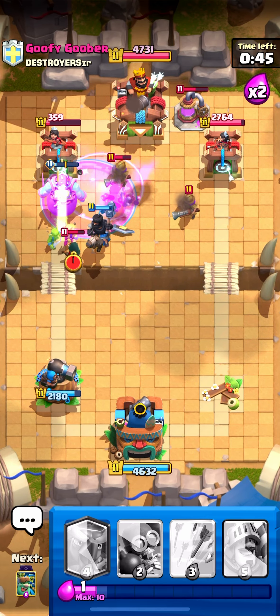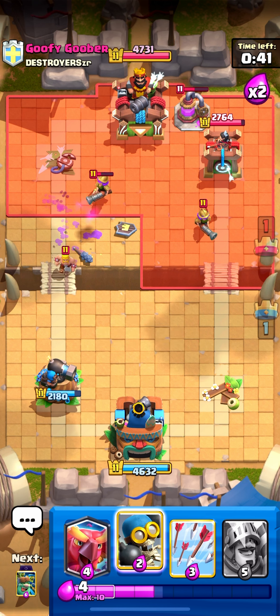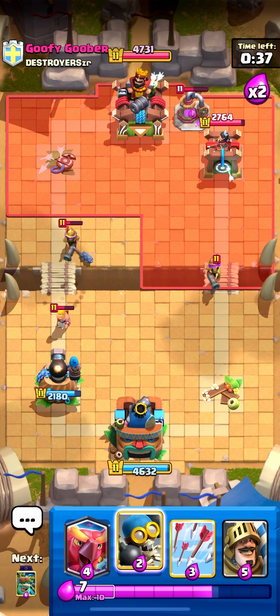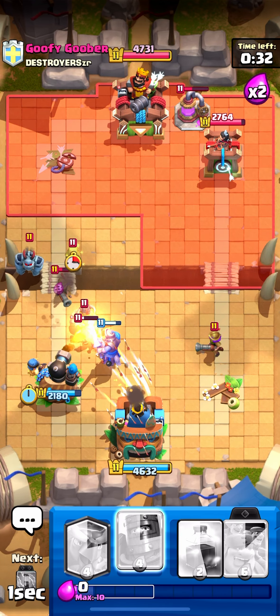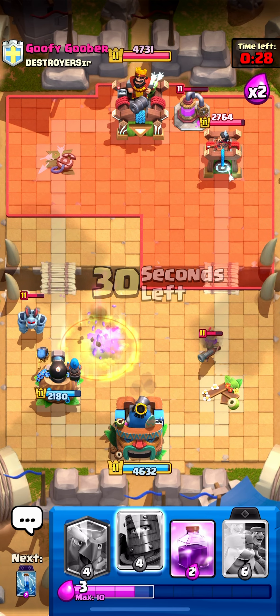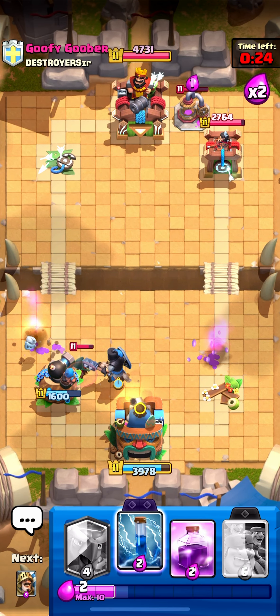Both my dark princes do some good work. Evo zap right there — evo zap's gonna help out killing those musketeers, that's so nice! We're still pretty much in this. He goes elite barbs with musketeer — use arrows now to kill that musketeer and deal some damage to the mega minion. That was a pretty good defense.